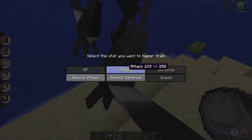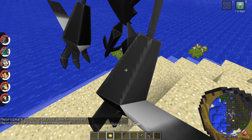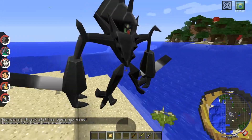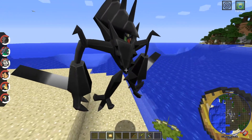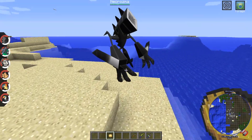With the silver bottle cap you can max one EV. With the gold bottle cap you max all of your Pokémon's EVs without it affecting your hidden power type.